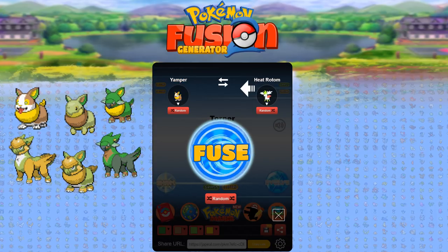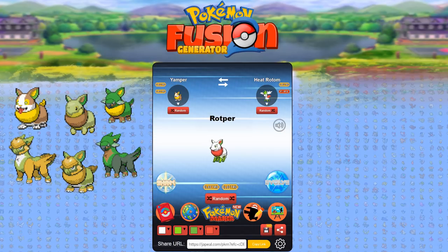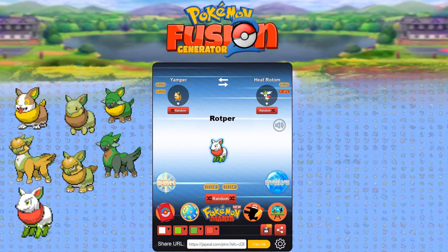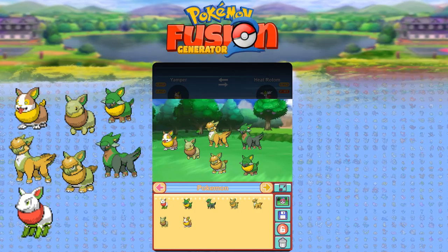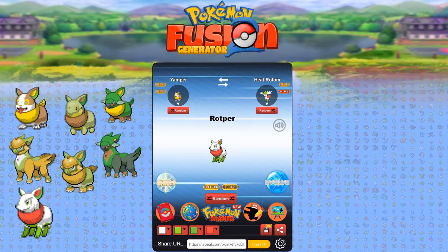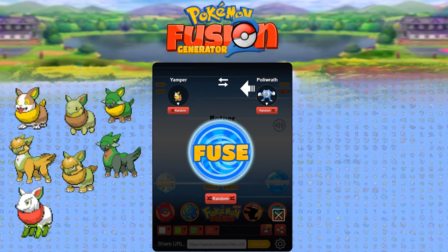Wait — a Heat Rotom? What if we mixed Yamper with a Rotom? You get 'Rot-purr' — he's like a little Christmas Pokemon! His body is composed of plasma, and as he runs he generates electricity from the base of his tail. Oh my gosh, we're going to have to make a big collection and pick which ones turned out most exciting. Let's make a whole herd of Yampers here!